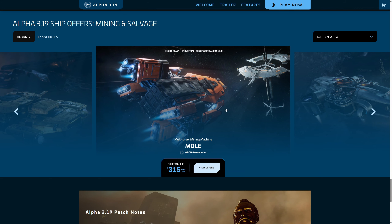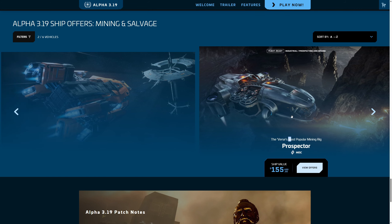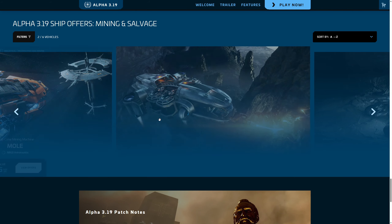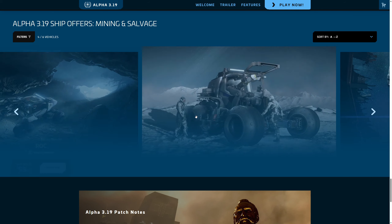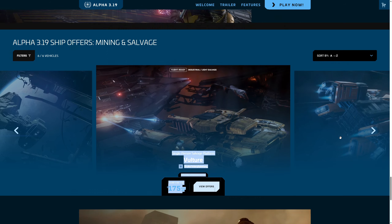3.19 ile beraber satışlar başladı. Mining'e büyük değişiklik geldiği için ARGO MOLE veya Prospector gemileri her zaman alınıyor ama şimdi insanlar özellikle denemek istiyor. ROC da var mesela, bunlar Pledge Store'da satılıyor.